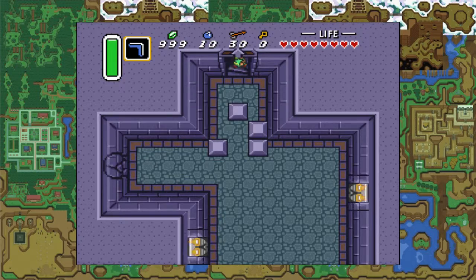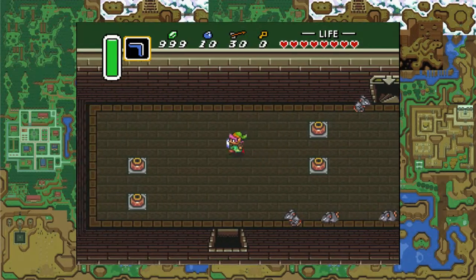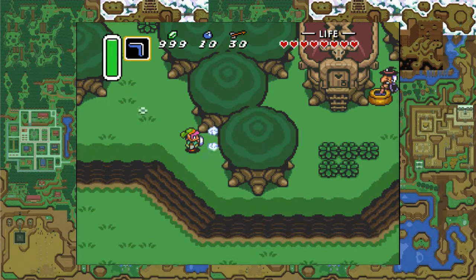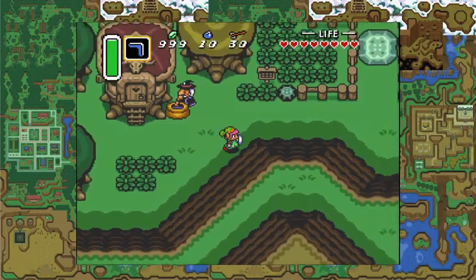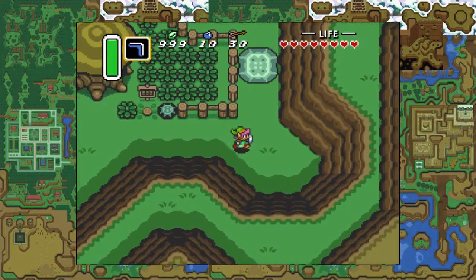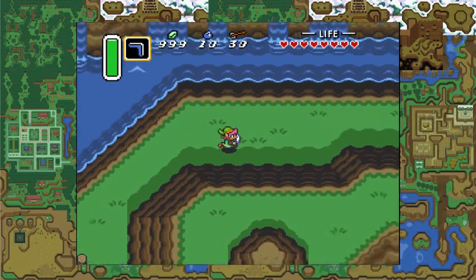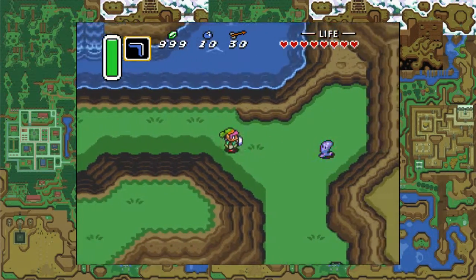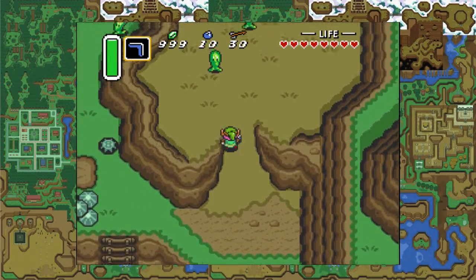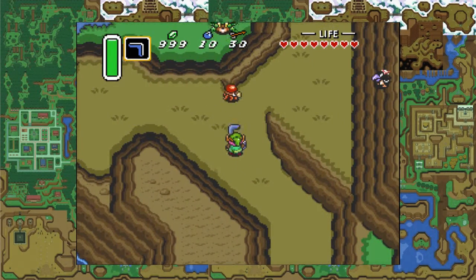So now I'm going to meet you over by Syrup the Witch's house. We are going to lift the big rock and now we can go forward. I was going to do this before the last dungeon but I decided not to, and it's a good thing I didn't, because I couldn't have gotten through. Now we have to bang through that rock, get past all these buzz blobs, and we end up in Zora's Domain.